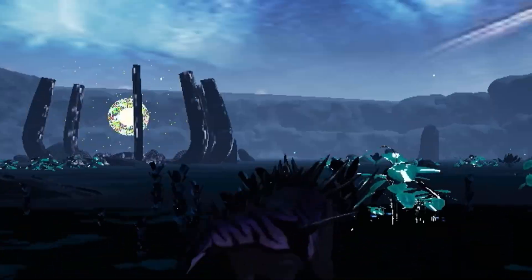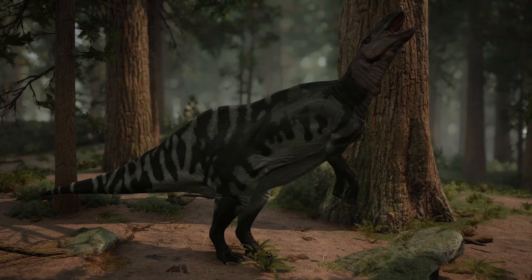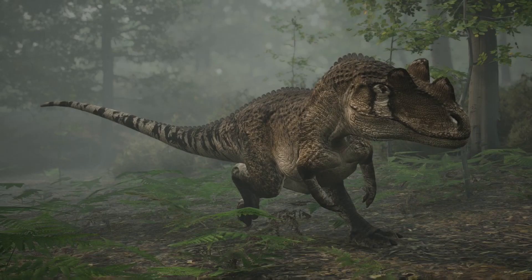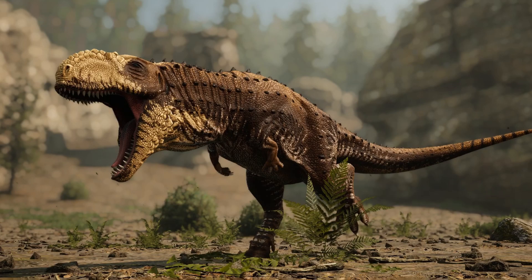Faster breathing is a mechanic that was introduced alongside the Kentro teaser or update. It means when you're low on stamina or out of stamina, your dinosaur will noticeably breathe faster if you look at the abdomen. If you have more stamina or are full on stamina, you breathe slower.